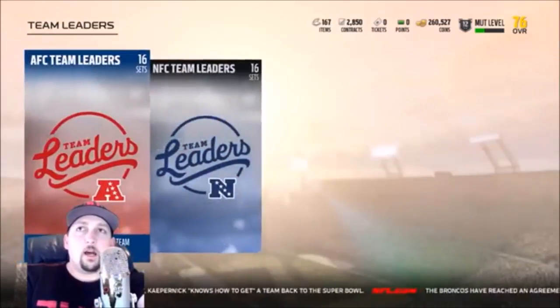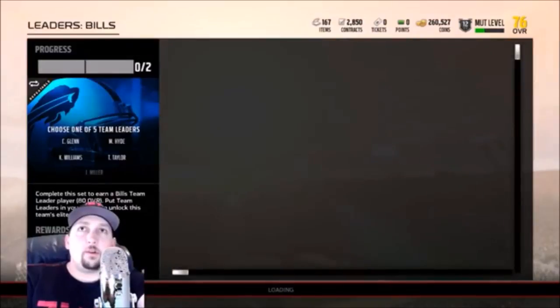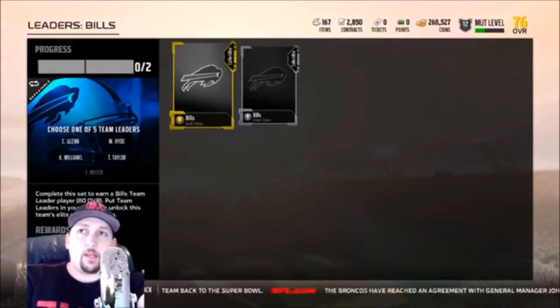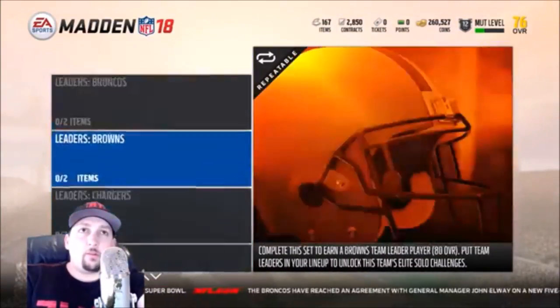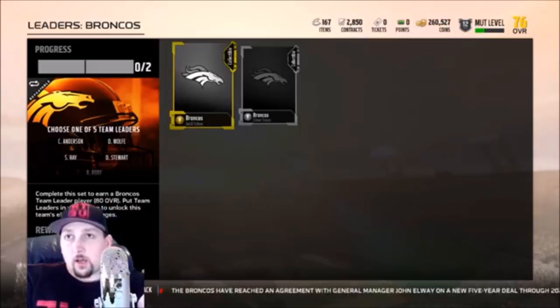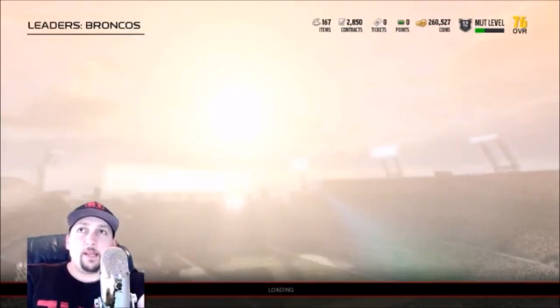Once you get the team tokens, you move over to the sets we were talking about. For example, if you complete the Bills — you only need one silver and one gold — you pick one of these players and then upgrade them from there. You're getting an 80 overall base Elite card. It says right here: Team Leader, 80 overall. You can do this multiple times to try to get all the players.